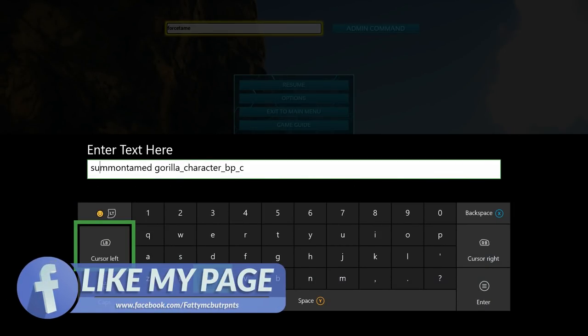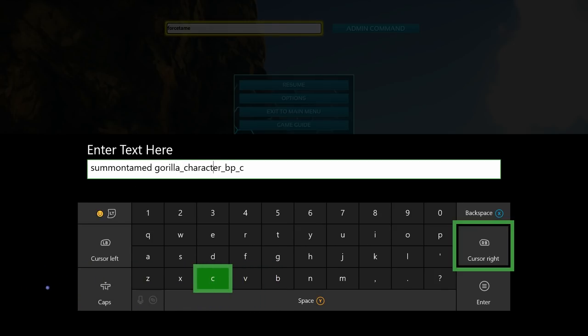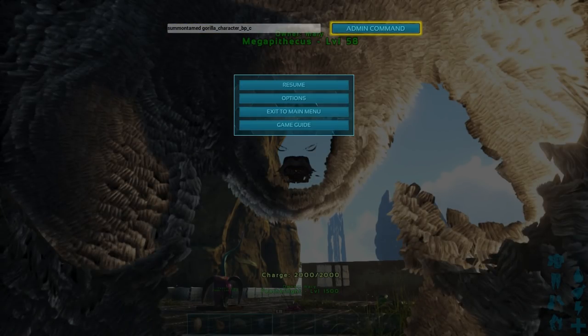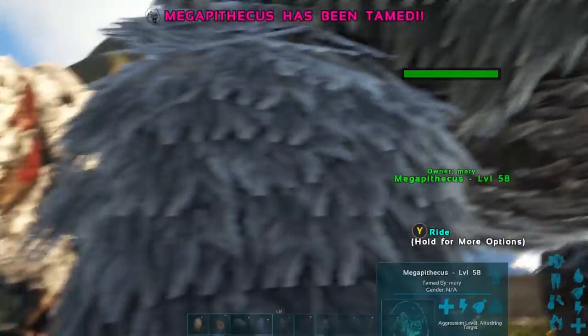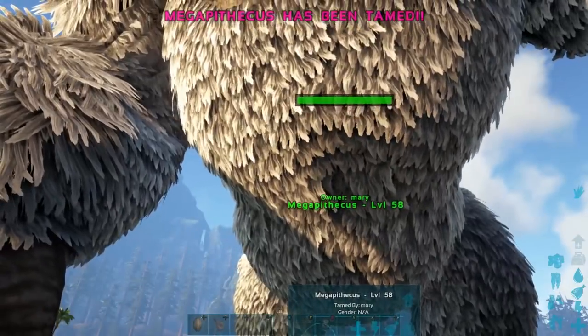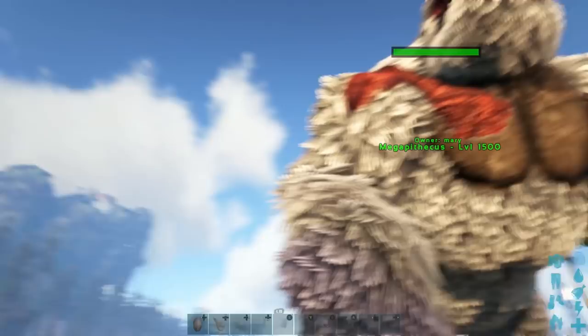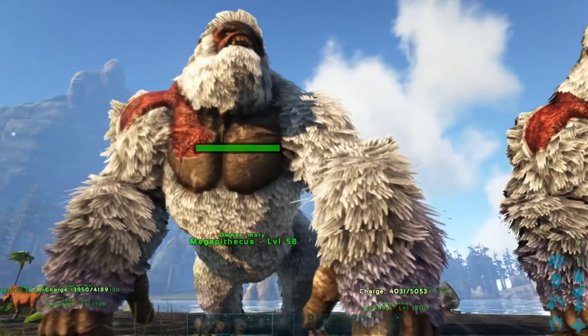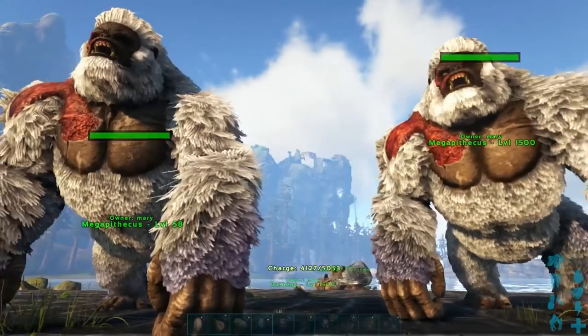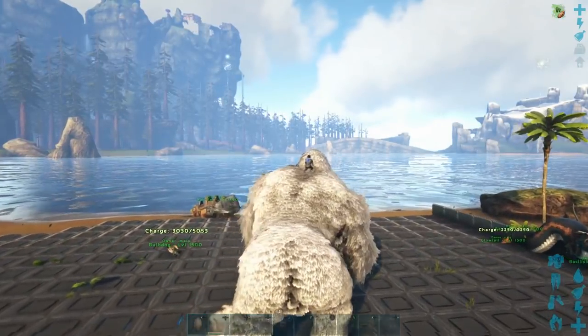Next I'm going to show an example of how to spawn in a boss already tamed. That command is: SummonTamed, space, gorilla underscore character underscore BP underscore C. Issue that admin command and it will spawn in a tamed Megapithecus. Now you might ask why use the other one — well with SummonTamed you don't get to choose the level. This one spawned at 1500, while the GMSummon spawned at a random level of 58. And yes, no saddle is needed for this boss.